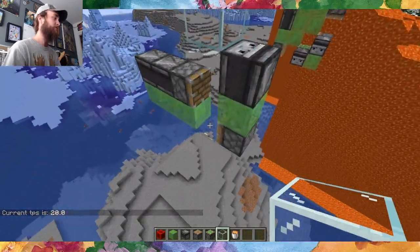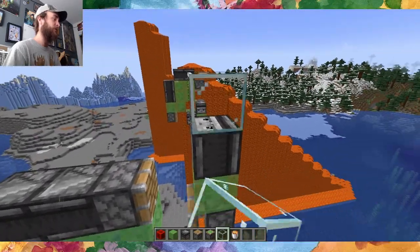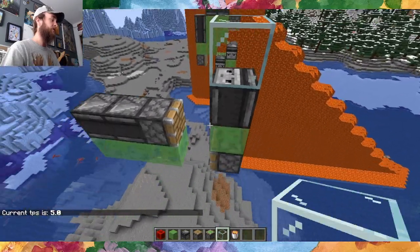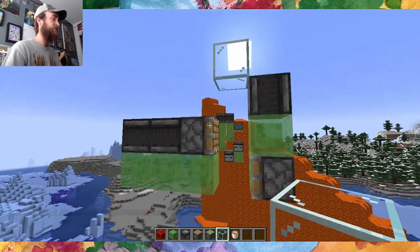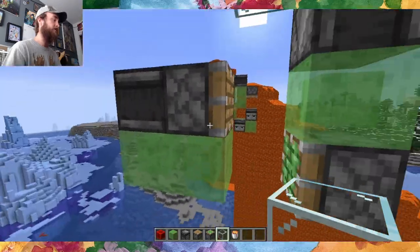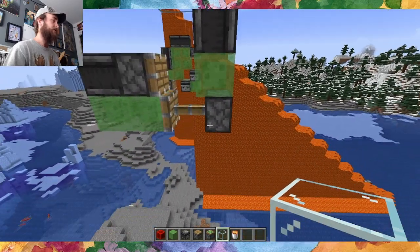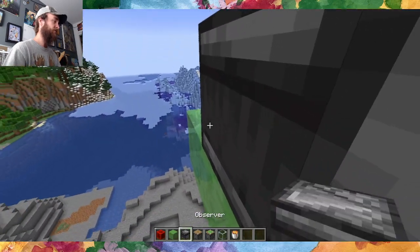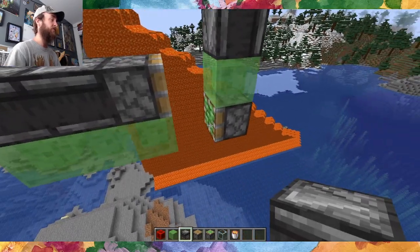This little contraption right here, you could just call it an inchworm. It just inches along one block at a time whenever this observer gets an update. We have two observers facing into this piston, so when it moves, this piston will fire a second time — at just the right time so that when this sticky piston would normally try to retract this component. If I get rid of the second observer, the sticky piston will just pull it along and it'll turn into a normal engine. When we put the second observer on, this normal piston fires a second time in just the right way that it stops it from moving.